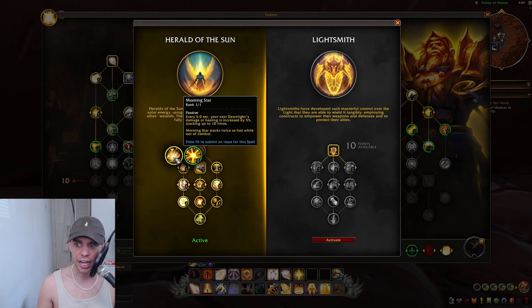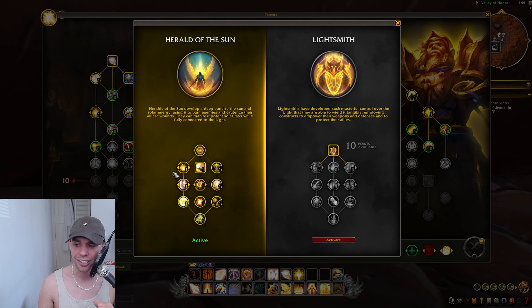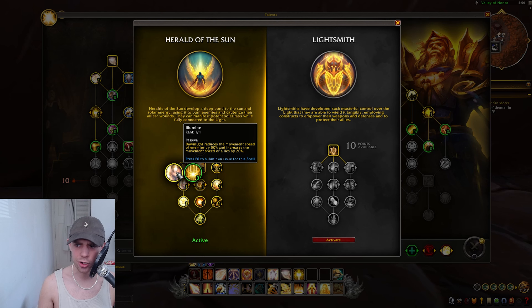Going down the left side, I'm going with Morningstar. Every five seconds, your next Dawn Light's damage or healing is increased, and that can stack up to ten times for 5%. Morningstar stacks twice as fast while out of combat — meaning if you're in Mythic Plus waiting to pull, or in an arena, you go into combat at maximum stacks. And when you're on the move or in any downtime, it's going to be stacking up. I really like Morningstar. Then there's a talent where Dawn Light reduces movement speed of enemies and increases movement speed of allies — a nice passive continual bonus.